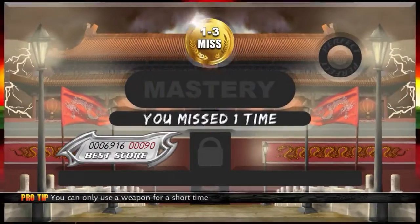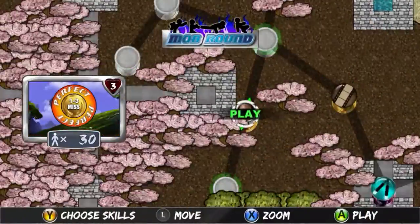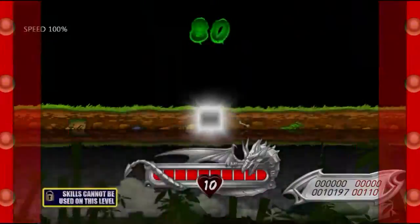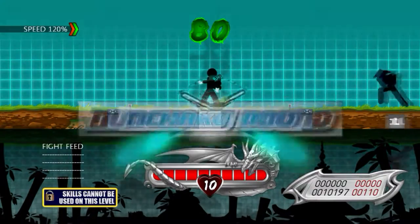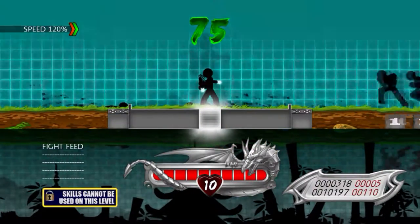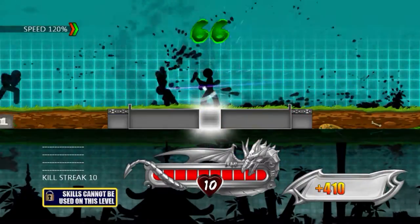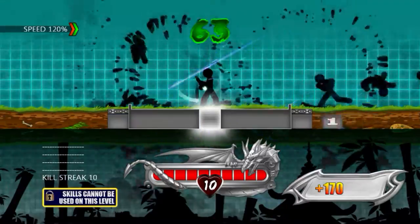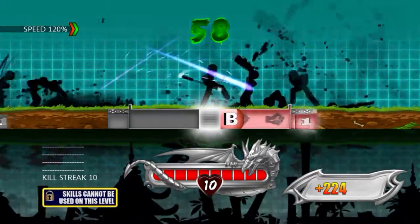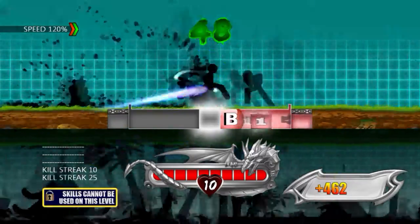The point of the whole game is getting to the end of the round while still being alive and trying not to miss. If you miss more than 10 times you get nothing, but under 9 is a bronze medal, under 6 is a silver medal, under 3 is a gold medal, and 0 misses is a platinum medal. You can also get a supplementary perfect if you didn't take any damage. The further you get, the more enemies there are and the faster they will go.